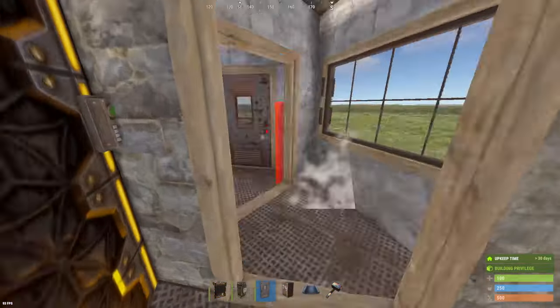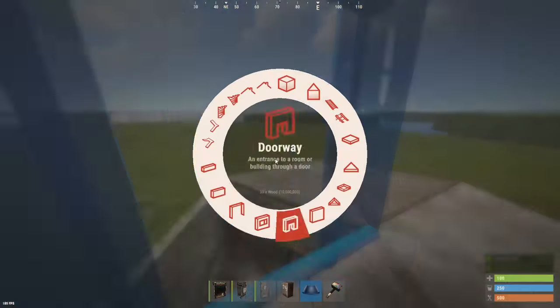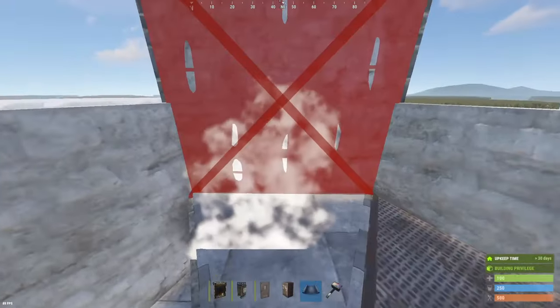Don't forget to put down single doors in between here, creating an airlock on each side. Then heading up to the second floor, which is where our locker room is going to be, we will place two half walls like so, above the TC and jump up.